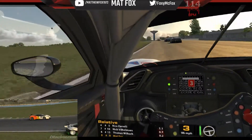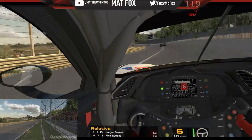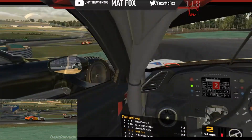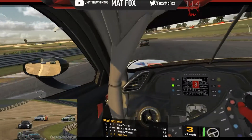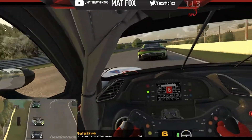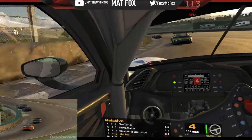Thomas is off again. Let's get past Thomas. The leader has just done a 1.31. I think Thomas has got a problem with concentration and keeping it between the lines. 7th position. Two Mercedes sneaking past. Thomas is behind us in his Audi, so expect him to barge his way up.